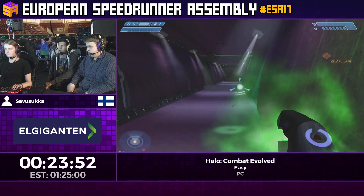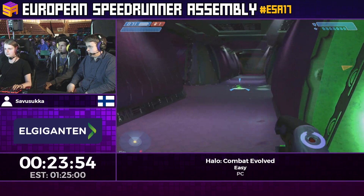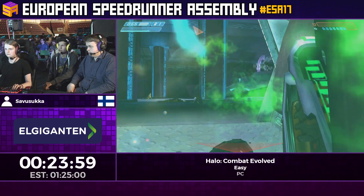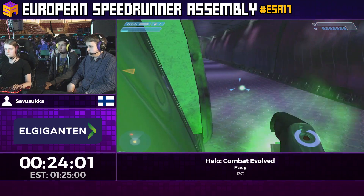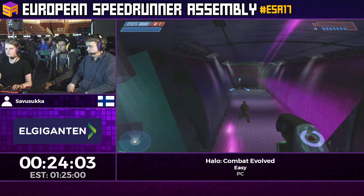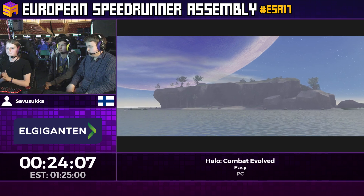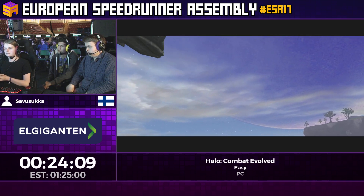Since we skipped a bunch of triggers with that nade stack, none of the enemies spawned at the end. So after Keys is done talking, you're actually supposed to steal a ship and leave this big ship, but since none of that spawned, it just ends the level.